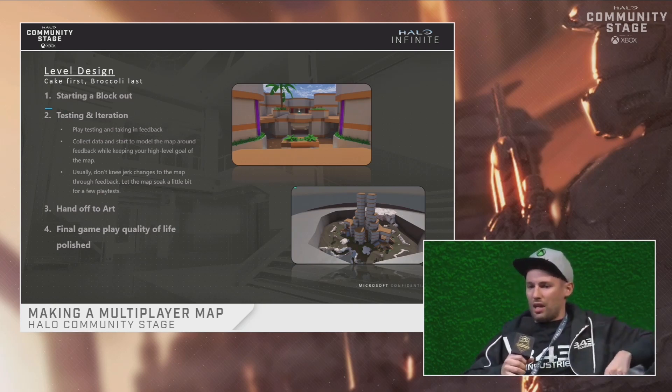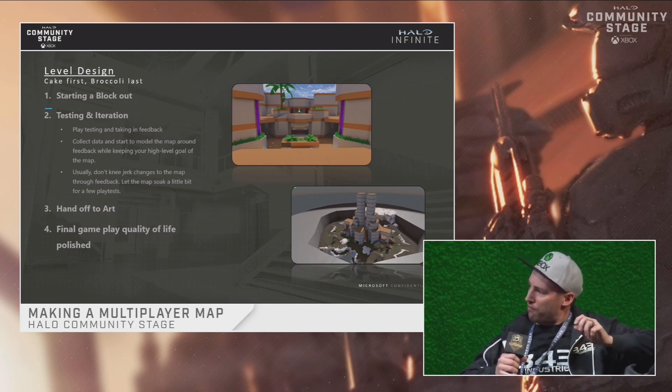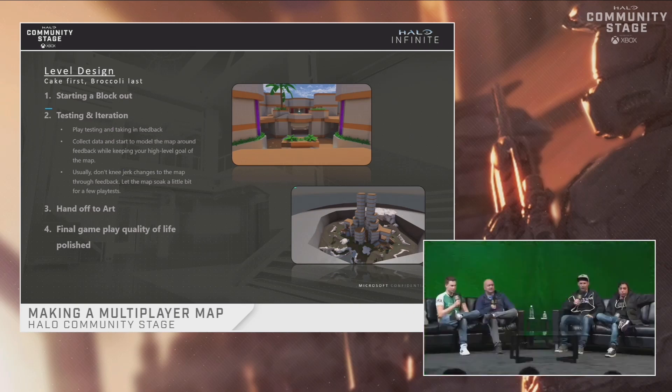Testing and iteration: the biggest thing I'll say is don't knee-jerk. Let things soak. Get enough feedback in there. Sometimes people say the map is terrible, but you let it soak because maybe there's something awesome and people haven't found the depth of the map. The map is going to be played for the entire life cycle, so how do you find that depth without changing something just to accommodate one person?